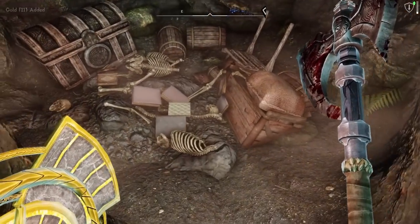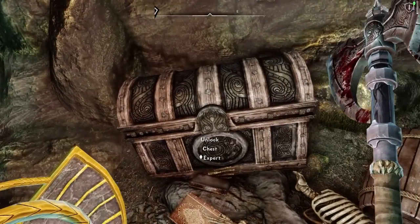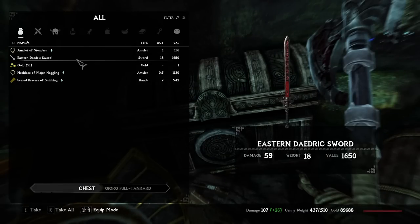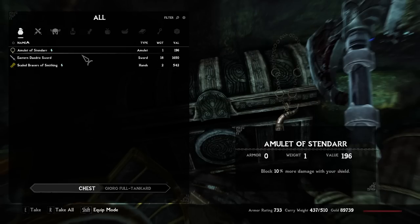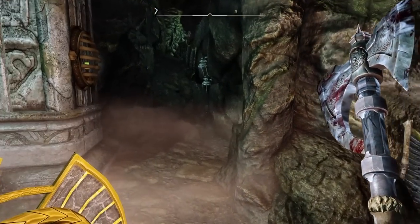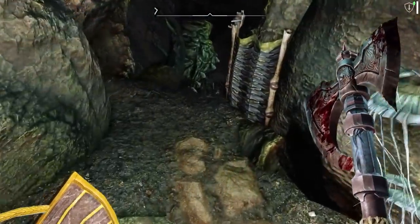I think they were trying to set up a little camp down here, trying to live down here. Clearly didn't work all too well. The real question is: was that ghost pointing to the surface and telling me to leave, or were they pointing to something in this cave? Because if they were pointing over this way, this might be the right path for us.